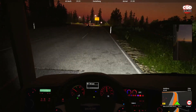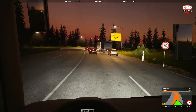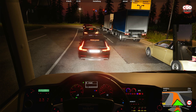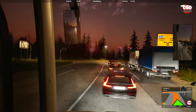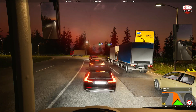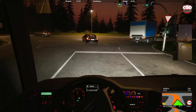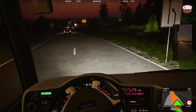We've got a speed limit of 70 here. I'll take a look in my mirror because we're going to need to get in that left-hand lane. This will also be a good test of the day and night cycle on the Xbox — as you can see, the light is fading, the sun is dropping below the horizon. You can see it in the mirror as well, and it is looking really good. It really does have that nighttime effect.